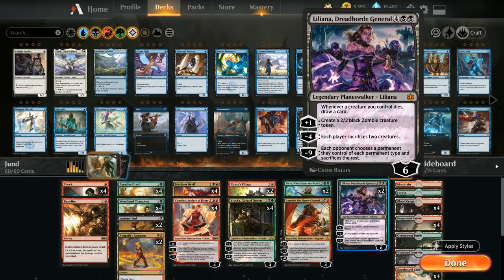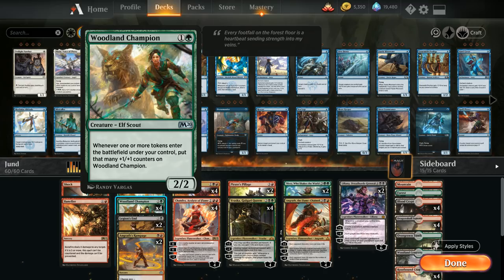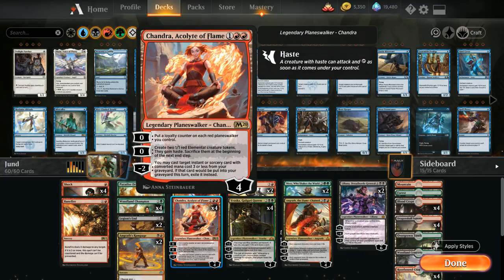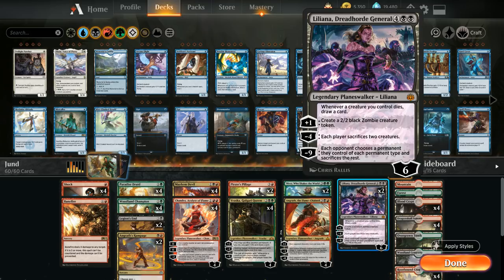Last but not least, two copies of Liliana Dreadhorde General, which is amazing in this deck since her passive ability says whenever a creature we control dies, draw a card. That works great with Chandra Acolyte of Flame because those two elemental tokens get sacrificed at the end of turn, which means we get to draw two cards with Liliana. The plus one ability makes a 2/2 zombie token, which is nice alongside Woodland Champion. Her minus four makes each player sacrifice two creatures — great if we have a Chandra in play, since we can just make two elemental tokens and sacrifice those to Liliana. With a Mayhem Devil in play that's also a lot of permanents getting sacrificed for Mayhem Devil to deal damage.